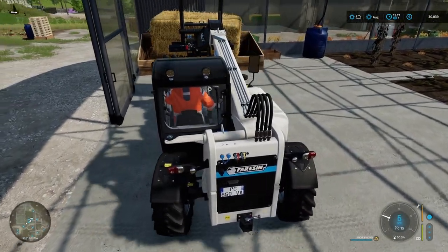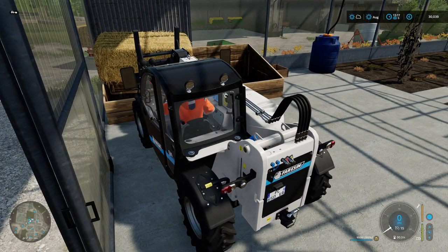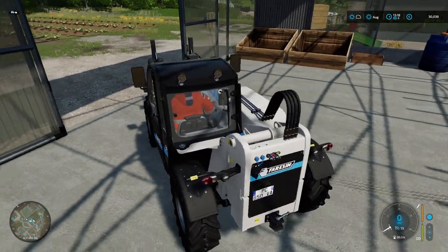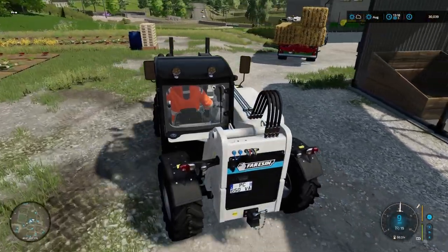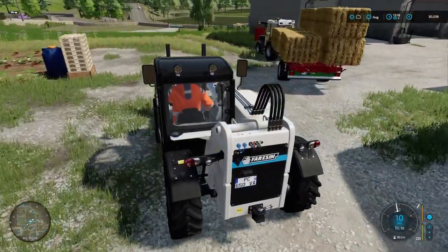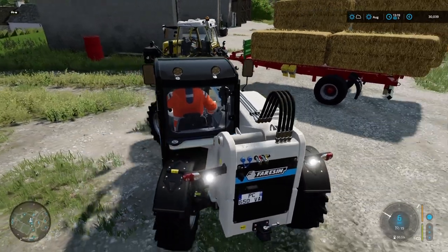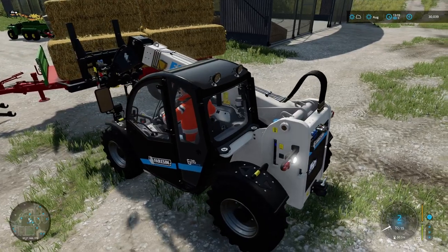We've got a bit of water in here, but none of the other raw materials yet. Put the straw in there — we'll put another bale in so that it can just self-feed for a while. This telehandler is electric as well as the little tractor that we've got going.